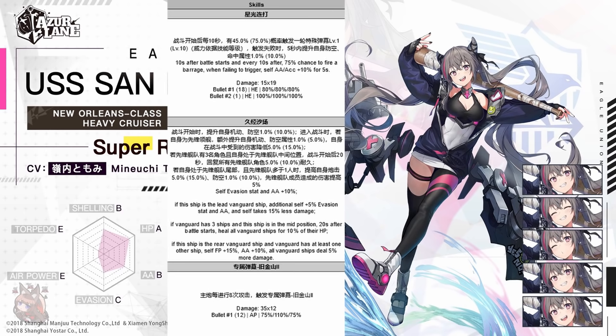Skill 2: she increases her evasion and anti-air by 10%. If the ship is the lead vanguard ship, an additional 5% to both stats — so 15% total — and she takes 15% less damage. This skill changes based on where she's placed in your vanguard. If she is in the middle position, instead of the extra stat boost, she gets a heal for 10% of HP 20 seconds after the battle starts — which heals all vanguard ships. If she is in the rear position, she gets 15% firepower, 10% anti-air, and all vanguard ships deal 5% more damage. So we put her in the front for defense, middle for the heal, and back for offense.